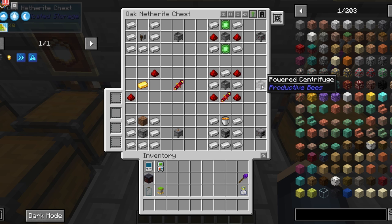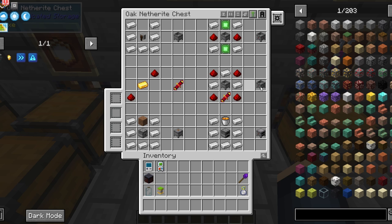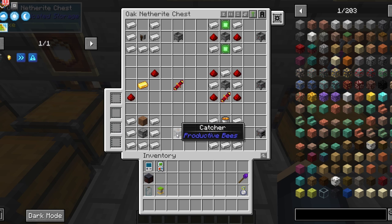The other version uses redstone flux coils. Those are two redstone and a gold ingot. The recipe for this version is four redstone, three iron, a redstone flux coil, and a normal centrifuge.